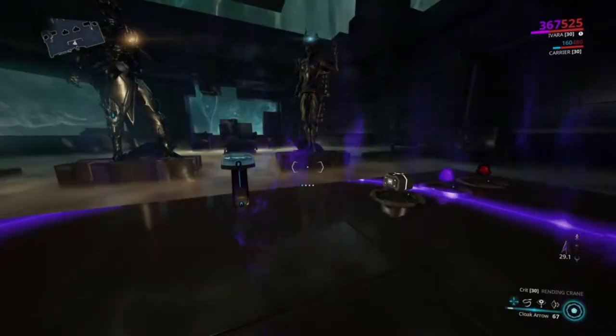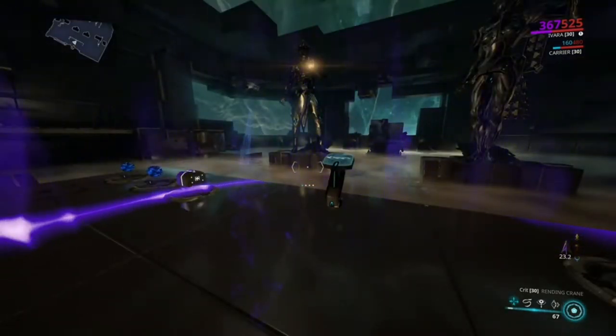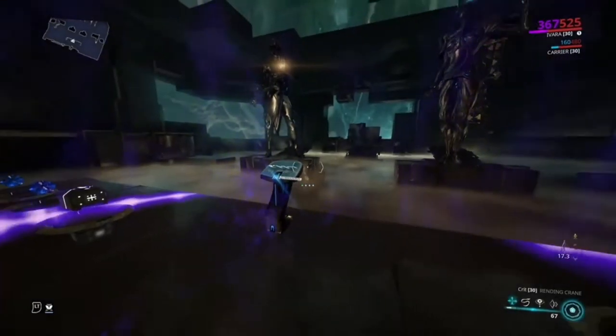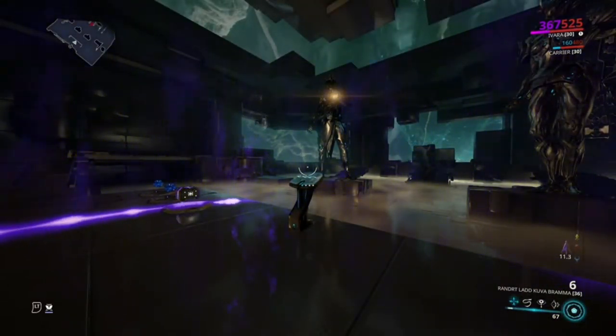Basically how this build works is that when you use your sleep arrow and the defense target is a specter, the defense target will also go invisible. When you're invisible, the enemies will literally just walk up to you and they won't try to kill you — you can see here they're just going to walk up to me and not shoot me.